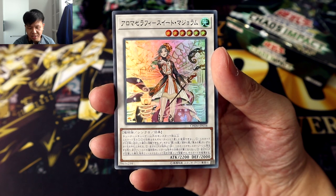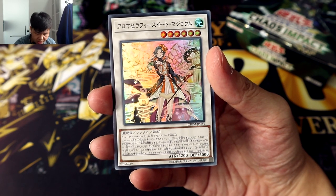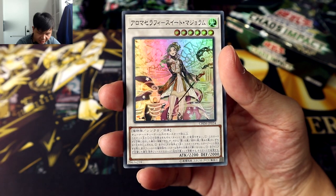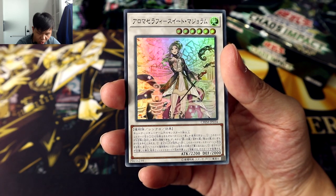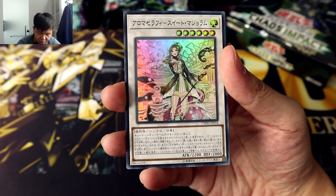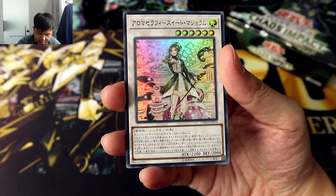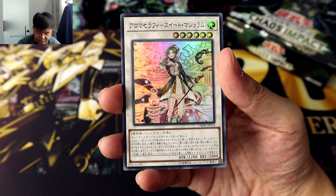To synchro summon this level 6 monster, you'll need one tuner plus one or more non-tuner monsters. This card's first and third effects can only be activated once per turn. First effect: if this card is synchro summoned, you can add one Humid Winds, one Dried Winds, or one Blessed Winds from your deck to your hand. Second effect: when your life points are higher than your opponent's while this card is on your field, your opponent cannot target plant-type monsters you control with effects. Third effect: if you gain life, target one card on the opponent's field and destroy it.